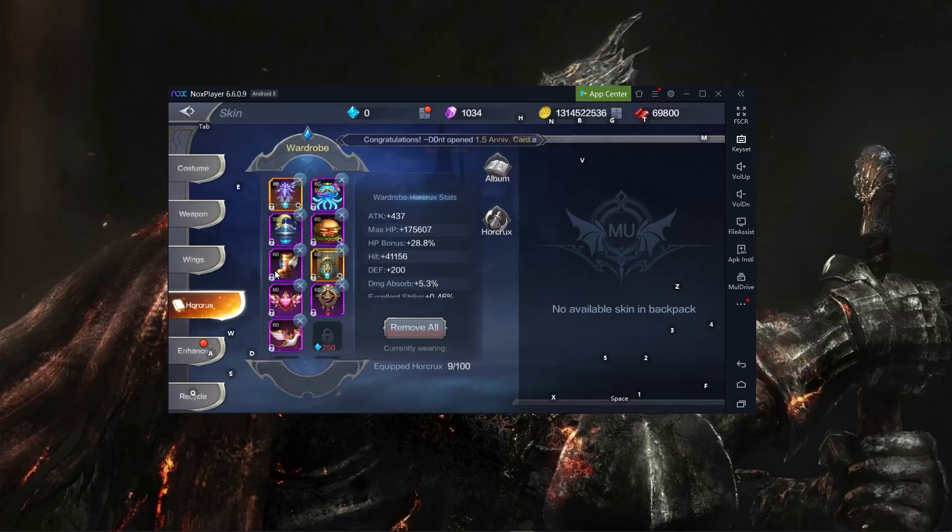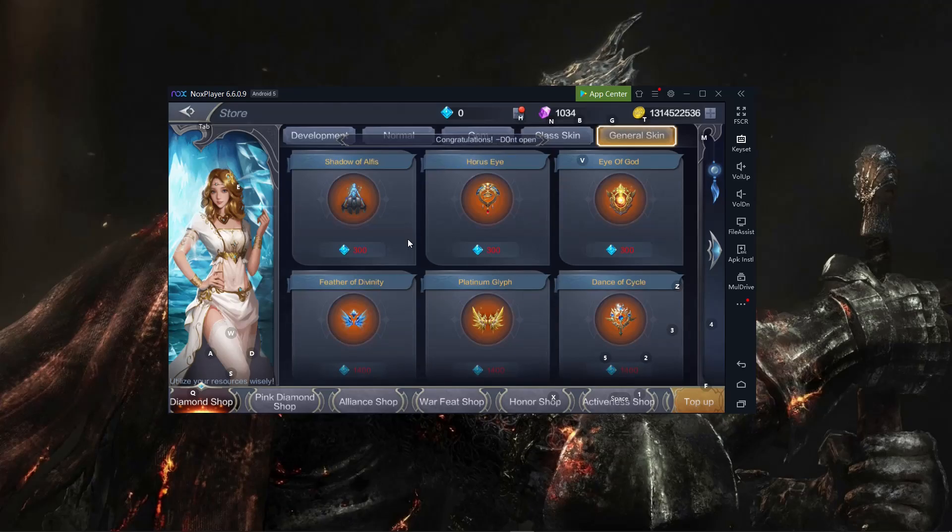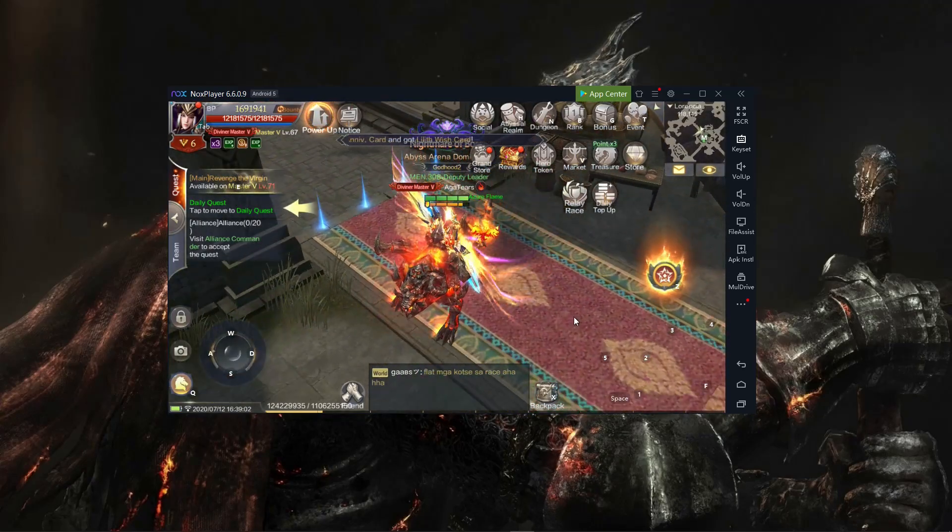That gives me a total of 7.2% HP bonus and 10% damage absorbed. You can buy this at the diamond store — it's from the general skin and it costs 300 diamonds. So 300 diamonds for 7.2% HP and 10% damage absorb using two — that's already worth it, guys.